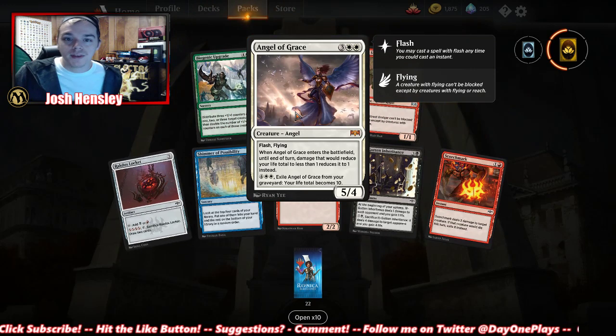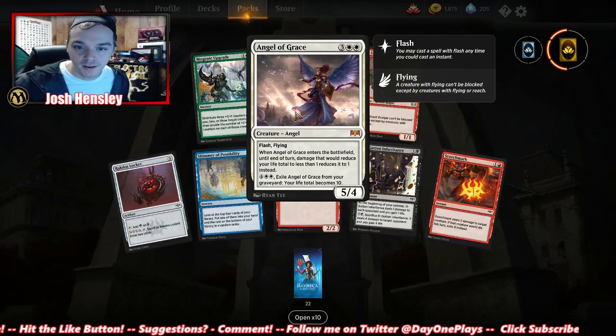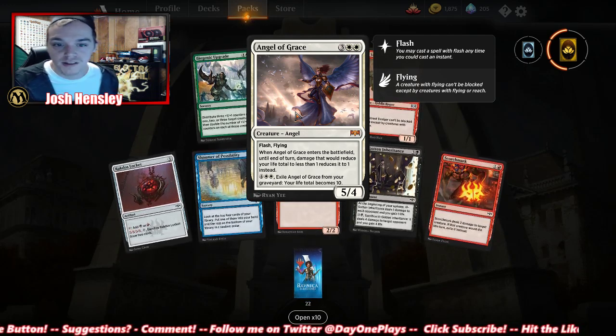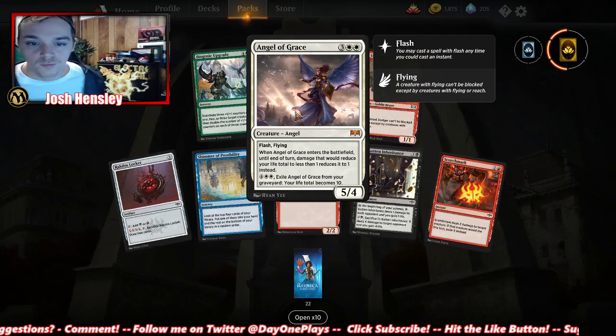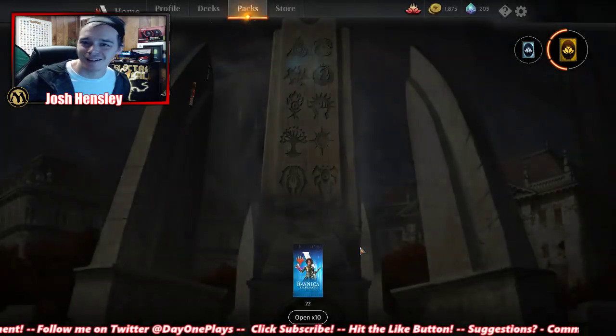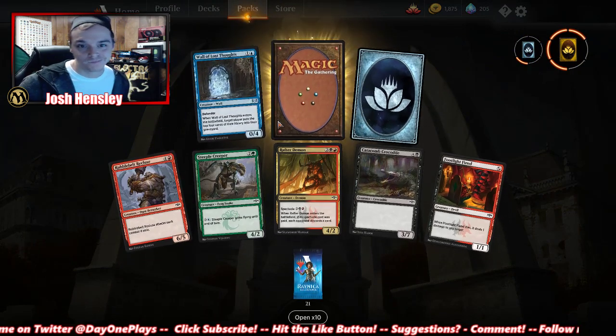Angel of Grace — another mythic. Flash, flying. When it enters the battlefield, until end of turn, damage that would reduce your life total to less than one reduces it to one instead. Exile Angel of Grace from your graveyard: your life total becomes 10. Seems good, but I'm not so sure.